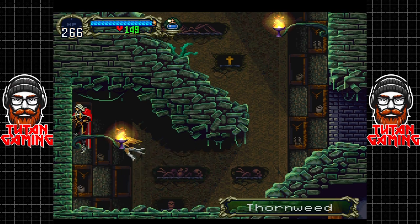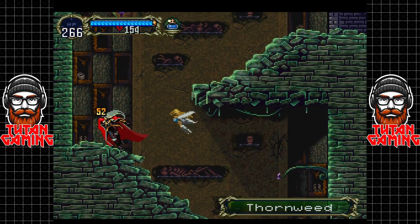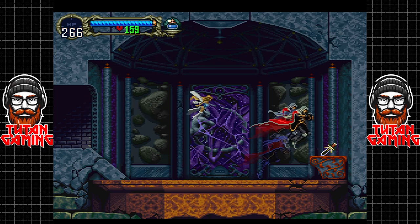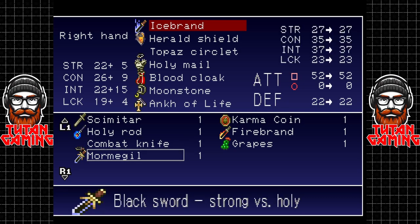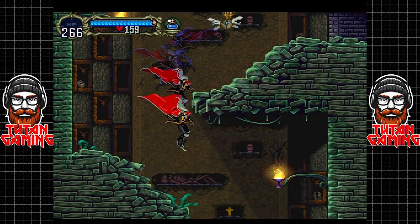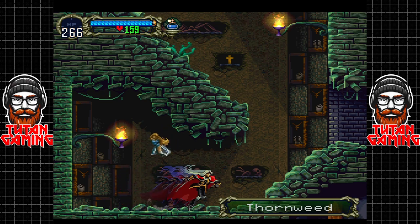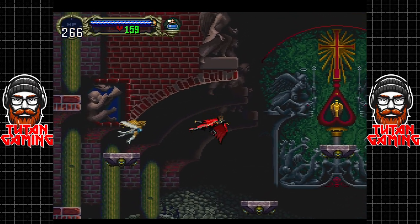What are these thornweeds - I don't think there's anything hidden here. What we've come for is above. More thornweeds - and there it is, the Morgmegil. It's a black sword, strong versus holy enemies. This thing is wicked - it's really quick as well. It does extra damage against holy enemies and it's a really fast weapon. I don't know if it's the fastest of weapons but it's definitely up there.